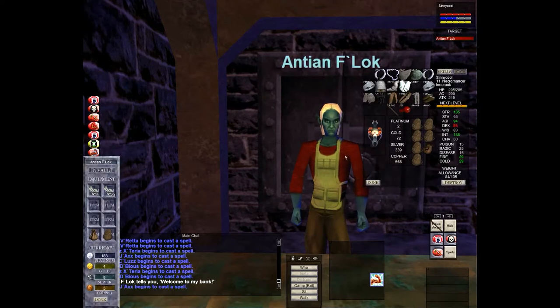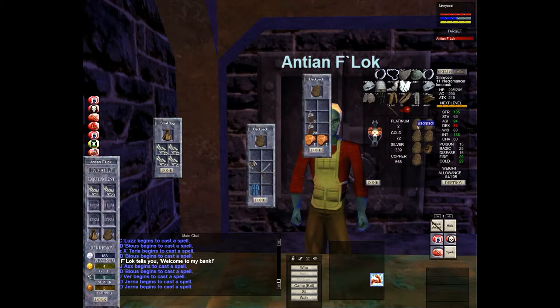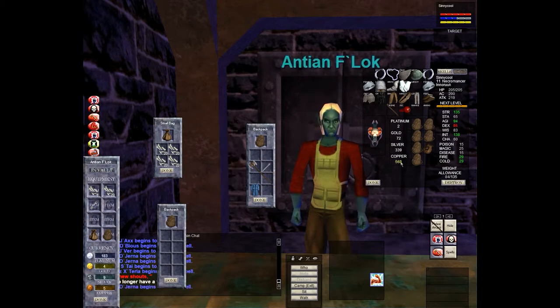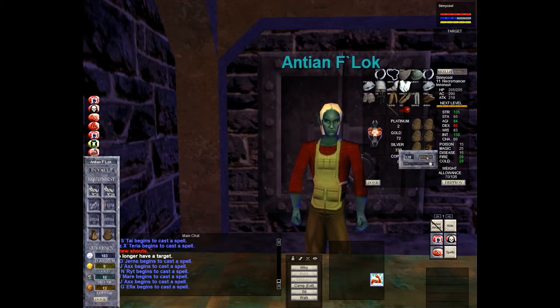It's an easy camp unless a lesser mummy pops. Here's the bank - I went to a vendor close to the bank, sell to that vendor, then come into the bank. I make sure I have one or two weapons for my pet, bone chips, and food. I put all my money into the bank. It's nice at the bank because you can exchange copper to silver, silver to gold, and gold to plat to make your currency less heavy.